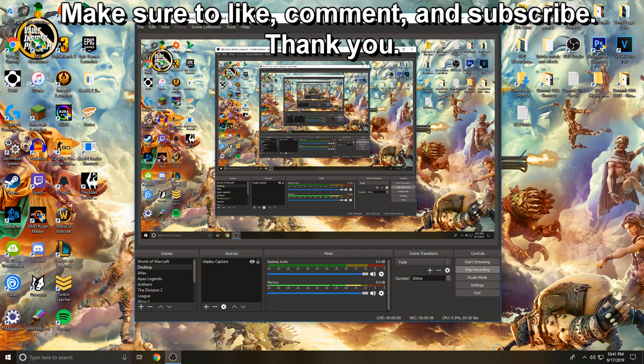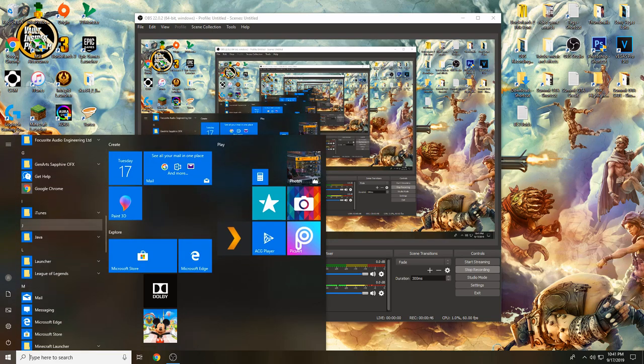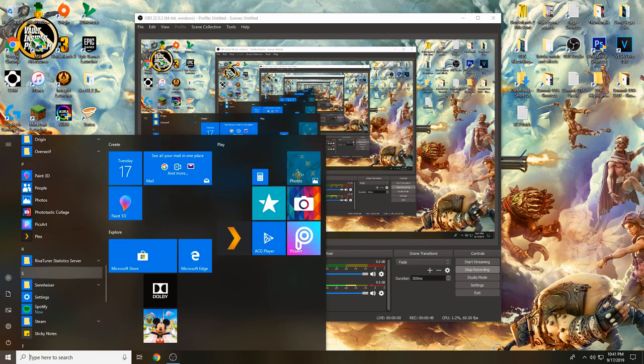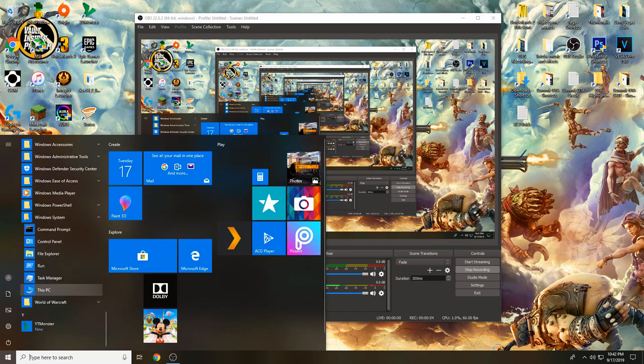But there is a very easy way that you can pretty much exploit to get unlimited storage slots. Basically what we're doing is just copying a character you want to copy and making a new version of that. So I'm going to show you guys how to do that. This is done on PC — I'm not sure if you can do it on consoles.